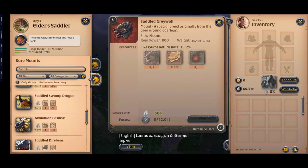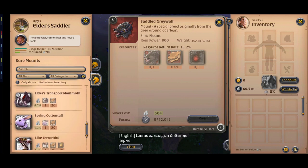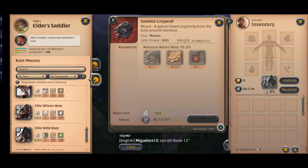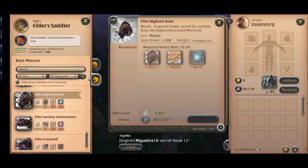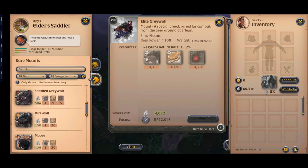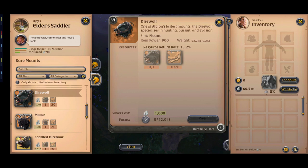For tier 8 faction mounts, it's better to raise them yourself because they usually have a high price in the market. Dire wolf and moose are profitable options too, and you can also sell them fast.